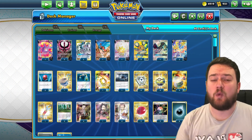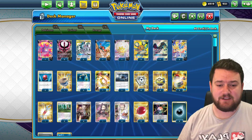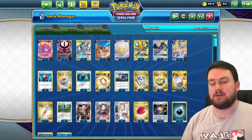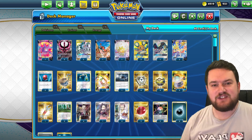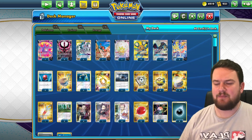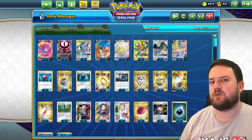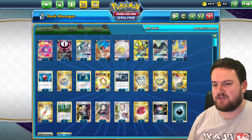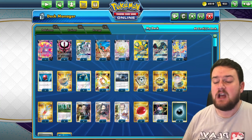So knowing the deck list means knowing why each of your cards are here. We'll use our ADP deck from last video as an example. If you want to see this deck in action, check out the last video. Let's talk about it.